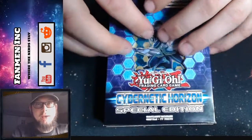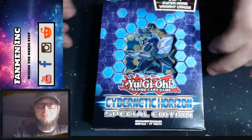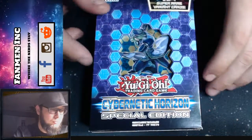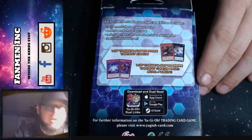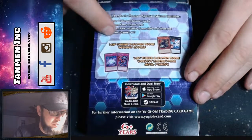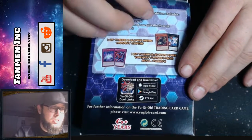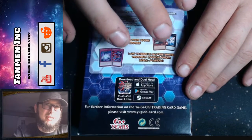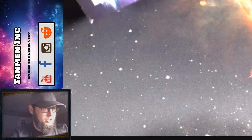What's up YouTube, Justin here with Famine again. We got one Cybernetic Horizon special edition we're gonna open up for you guys today. It comes with some of the promos you get from the newer set Soul Fusion, which we all know is kind of older, and then you get two of the variant cards — which is a Spiral Super Agent and I want to say it's Exotic Dragon or something along those lines. Let's go ahead and jump in here.